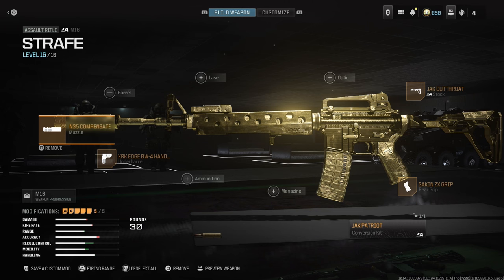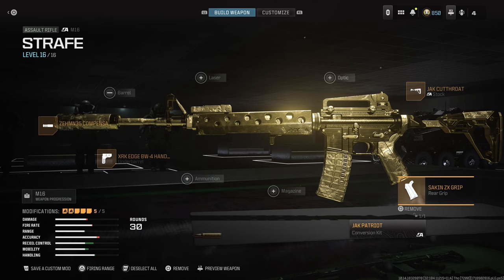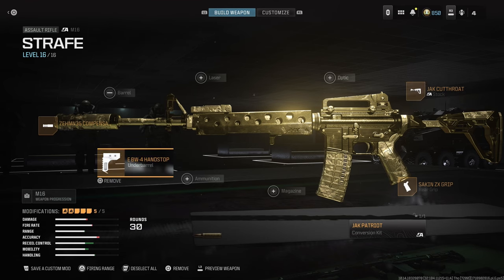So as you can see with the M16 build, I have the Zemmin Compensator as well as the Seiken ZX Grip for recoil control. And then I also have the Jet Cutthroat Stack and the Arc Edge BP4 Hand Staff for strafe speed. And the main thing about this loadout is I don't have a magazine attachment.